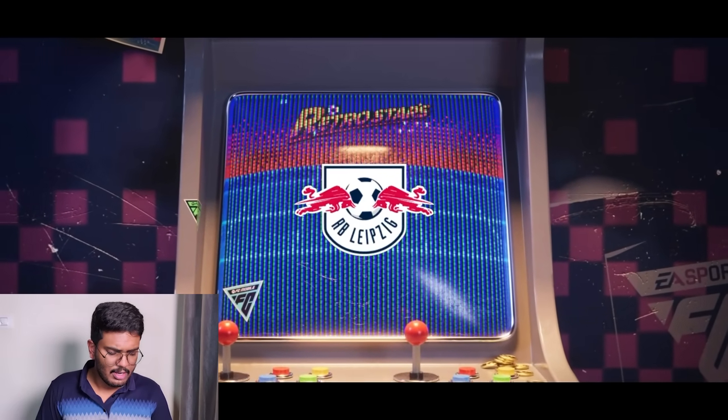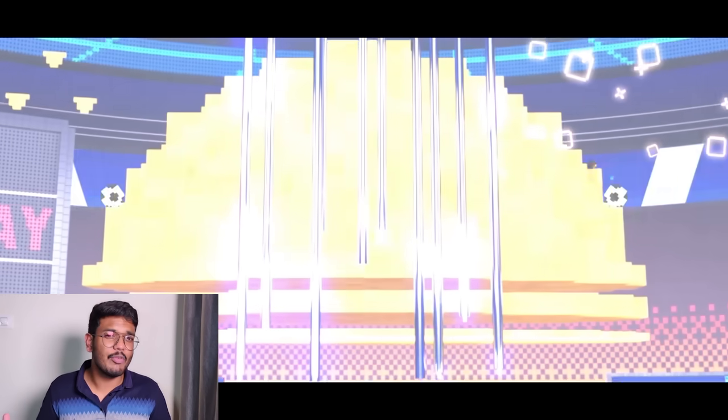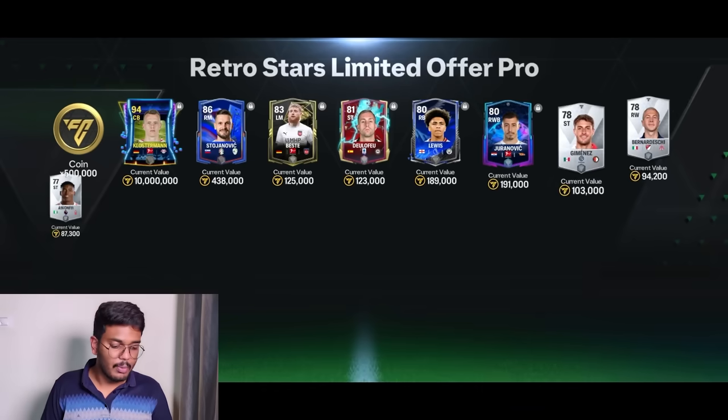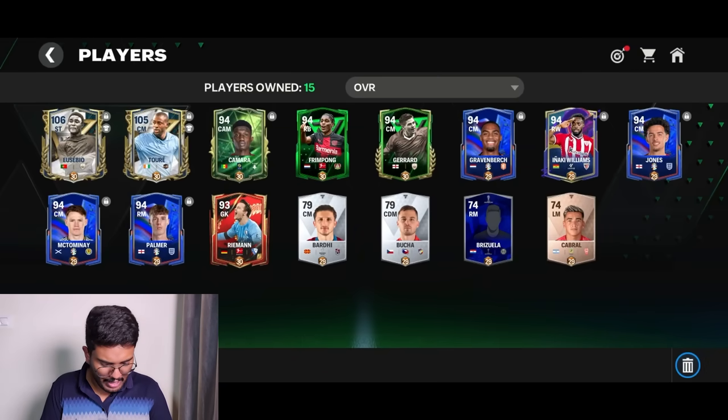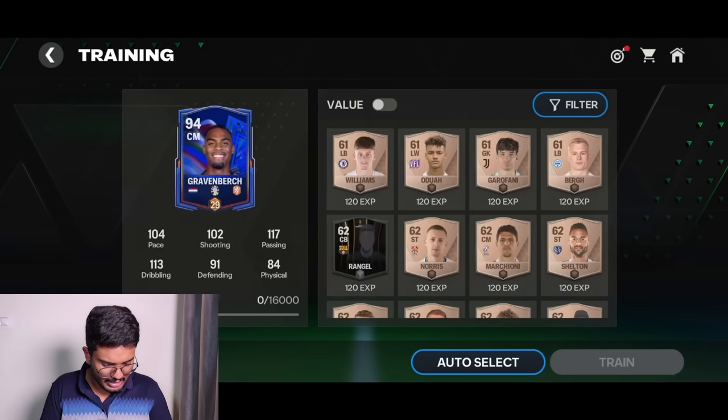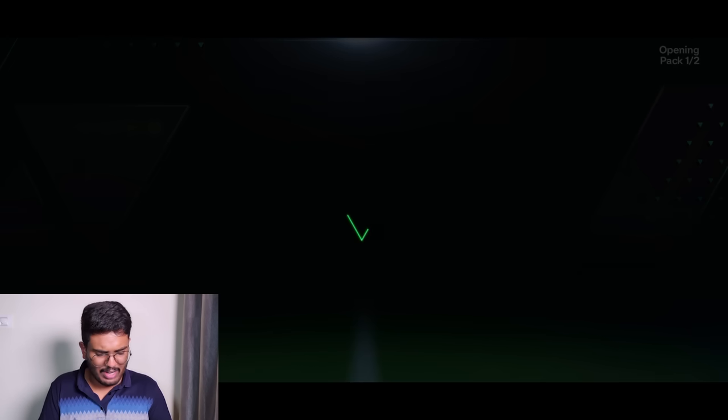It's RB Leipzig again — I was hoping for Real Madrid or a hero, but that's fine. My inventory is full so I need to go to my club. I have some five-ranked players and I'm just going to train them to 30 levels to clear up some space.